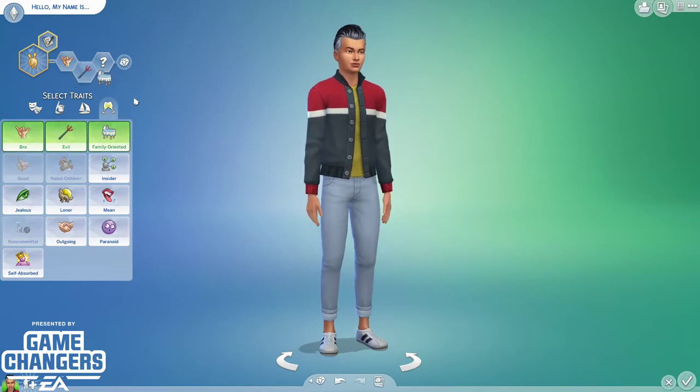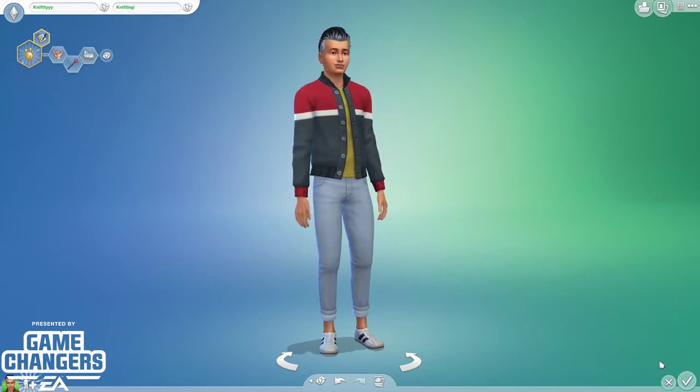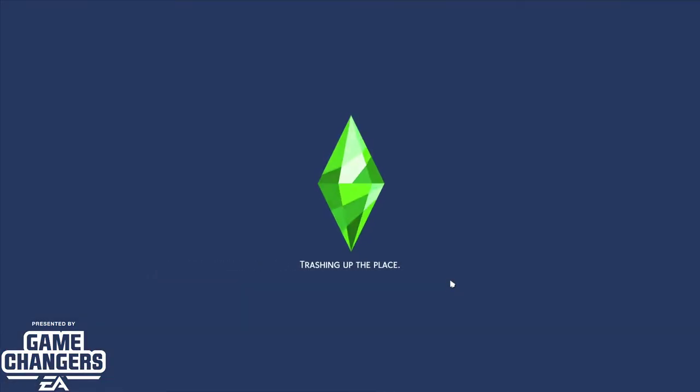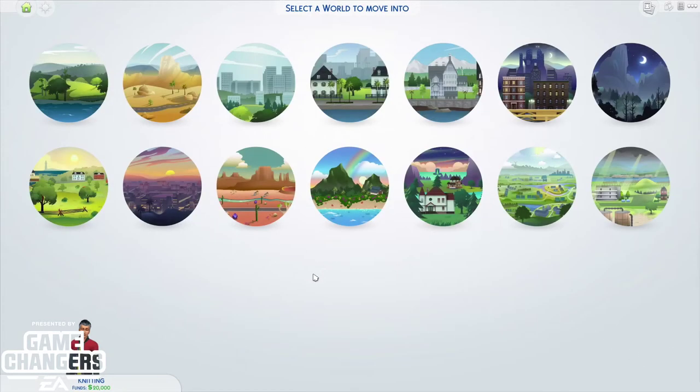Let's hop in — I'm gonna grab some things here and kind of see what the Nifty Knitting pack has. For the knitting thing, you can study the category under hobbies and skills and start building knitting. The beginners yarn basket sells for 55 simoleons, the super stash yarn basket for 75. There's a bunch of different projects, and you can also teach kids how to knit — that's cute.